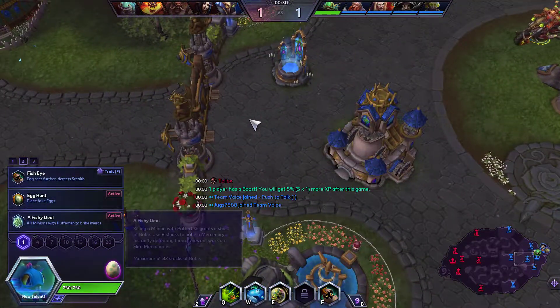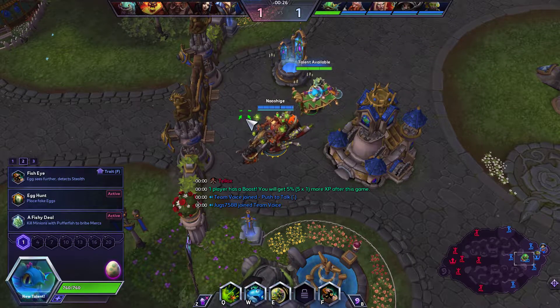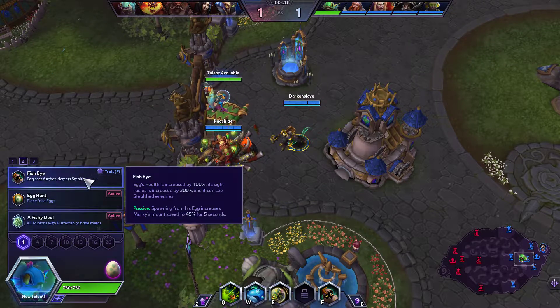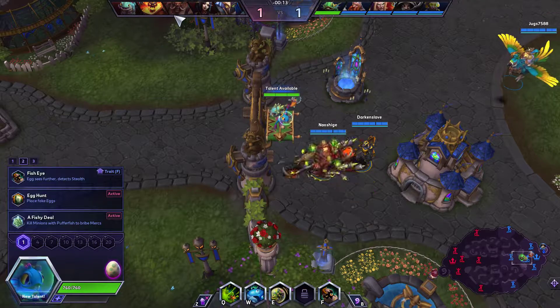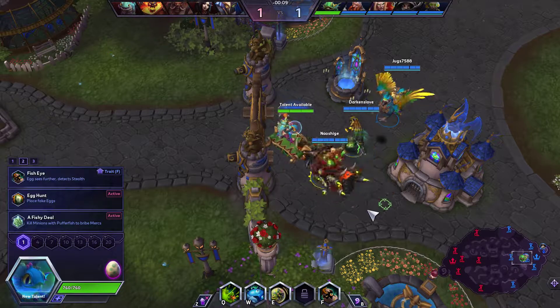We're playing on the map Garden Terror, and we have no tank, which is very spooky. Because of that, I'll probably pick up Fisheye. They have a Butcher and a Li Ming, both of which are very good against a Murky — Butcher can get stacked very easily, and Li Ming can get resets very easily.